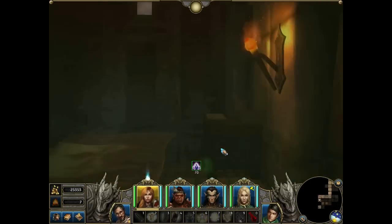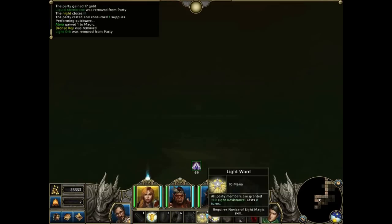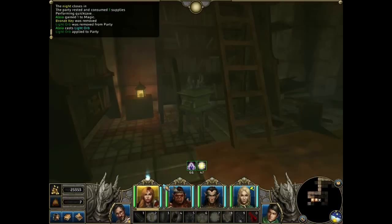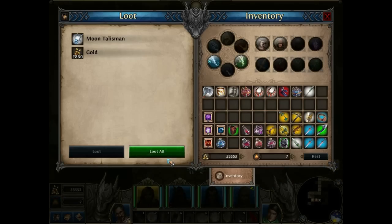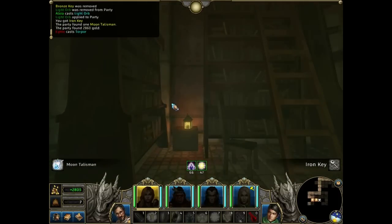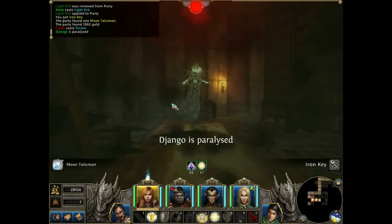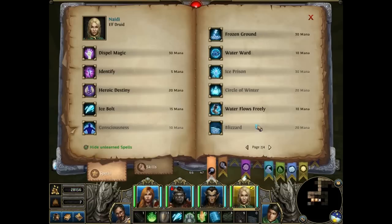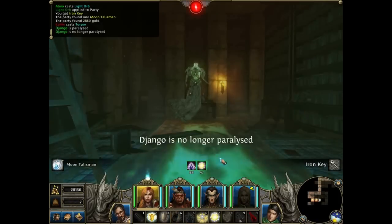Here we go — the library. I wasn't really prepared to face this place. I opened this relic recklessly and then realized that lots of monsters and basically the boss are going to spawn in here. She paralyzed the Barbarian, but that's not a huge problem for me.